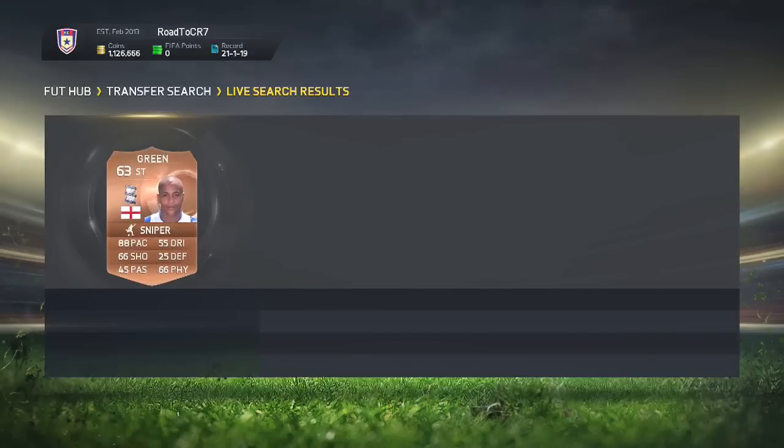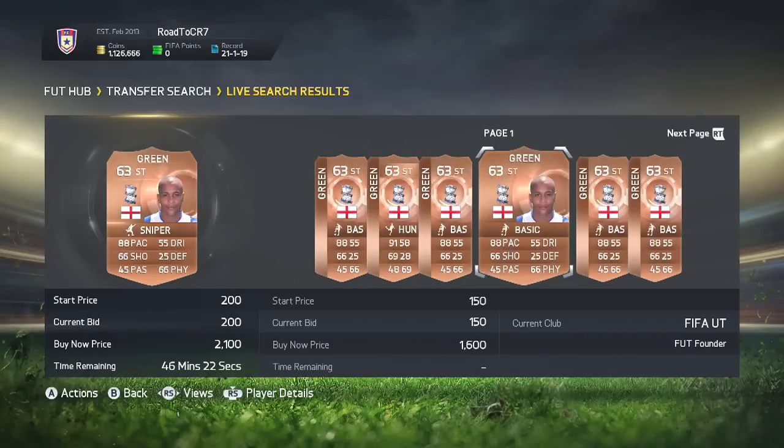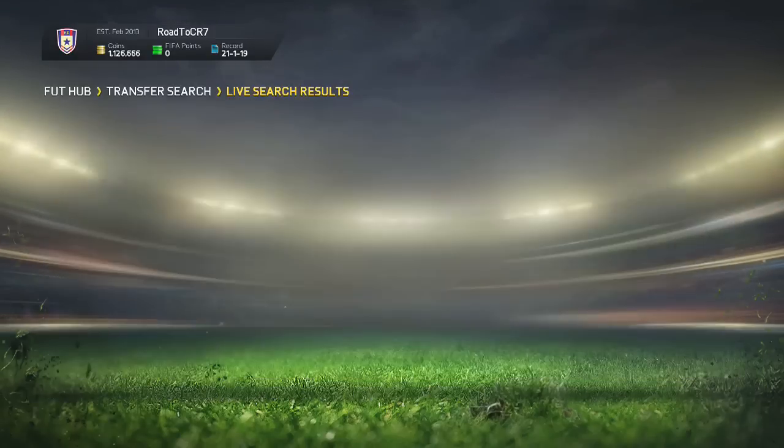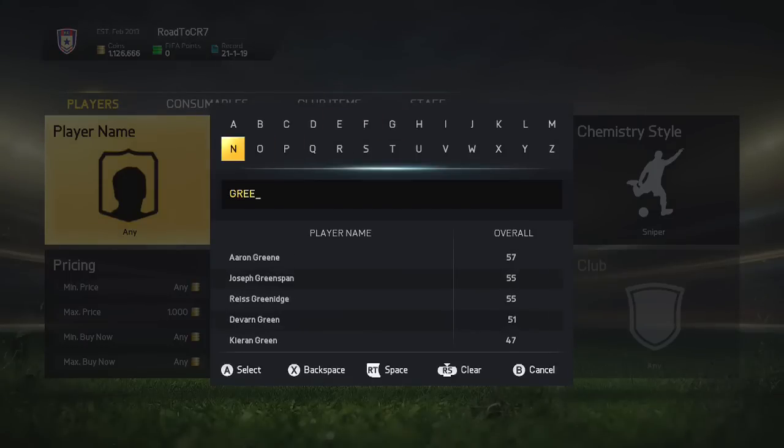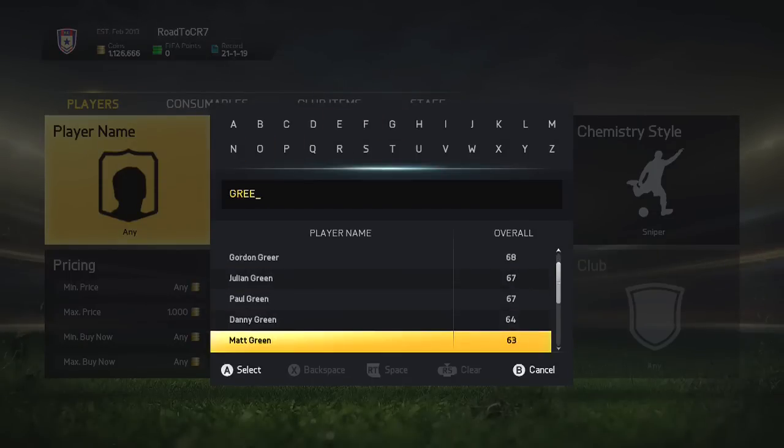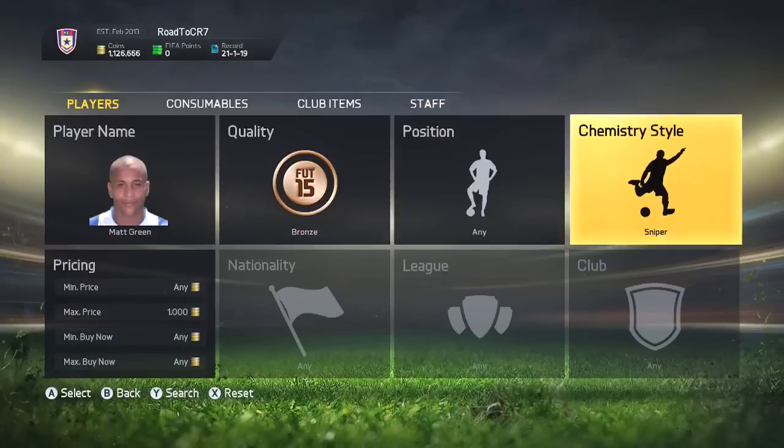You can see right now exactly what we're going to be doing. You want to be going bronze with a max bid of 1000 coins. These chemistry style players on bronzes work very, very well, so you want to be going through looking for either open bids or buy nows.